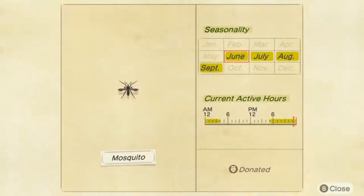Mosquitoes do not appear in the rain — thank God — and they only appear on our island from 5 p.m. to 4 a.m. It's a very very common bug. Unfortunately, mosquitoes are going to stay on our island all the way from June to September.